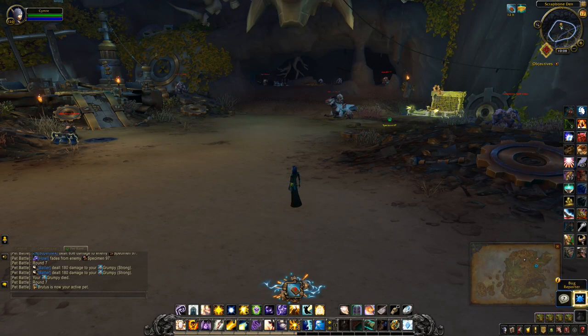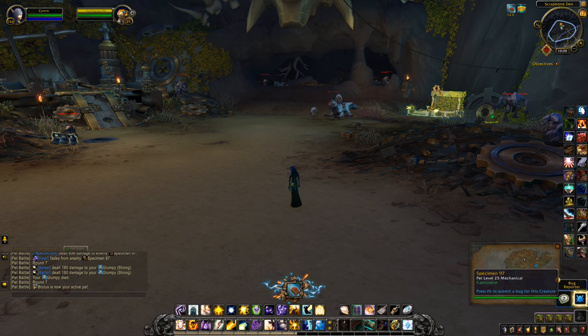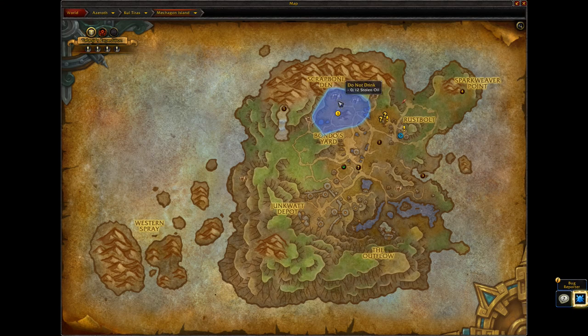Hey guys, this will be a short little video on how to collect Specimen 97 — you can see he's crawling around over there. From what I've read, he may only appear in one location. I'm currently standing in Scrap Bone Den — let me show you on the larger map, within this blue area of Mechagon.